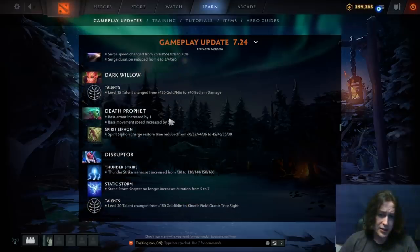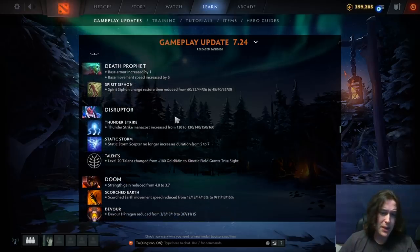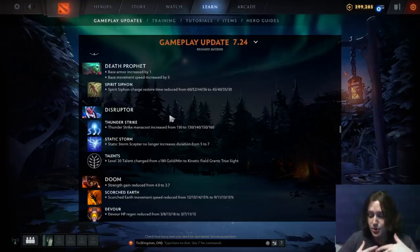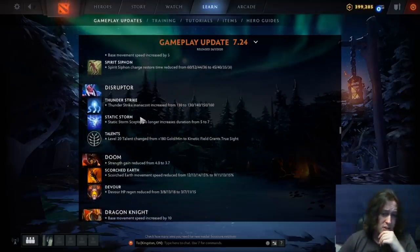Dark Willow: GPM talent changed to Bedlam damage at level 15 — not a big deal. Death Prophet: base armor increased by one, base move speed increased by one on a hero that already likes to build move speed items. Spirit Siphon charge restore time reduced by 15 — that's a big deal. Sometimes in the laning stage you'd use the first charge and not have two charges available for a kill for like three minutes into the game. I think this is a pretty good change to her.